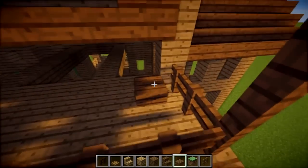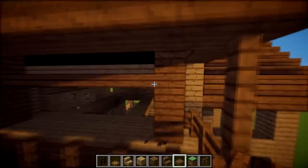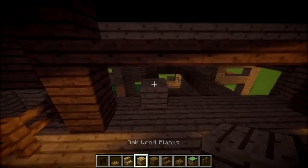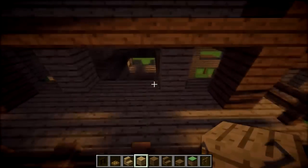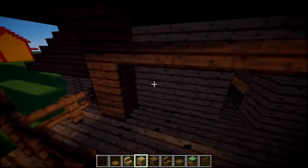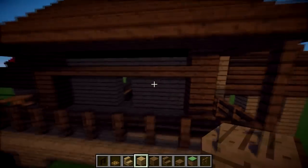On the inside you can put your doors however you'd like — maybe on the inside here and here. Maybe you just want one doorway or maybe a double doorway. Fill all the rest of them in just like that.